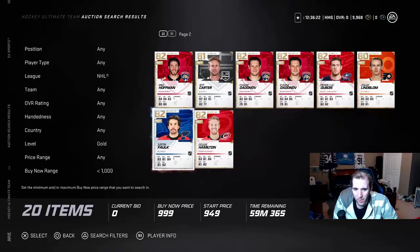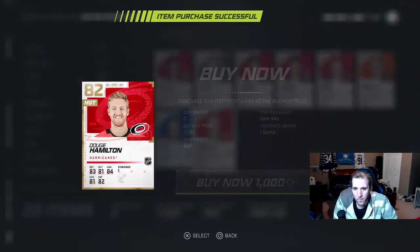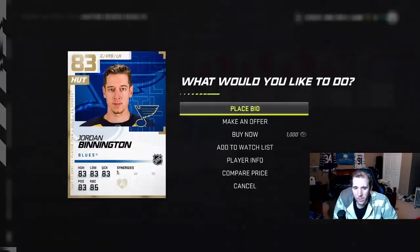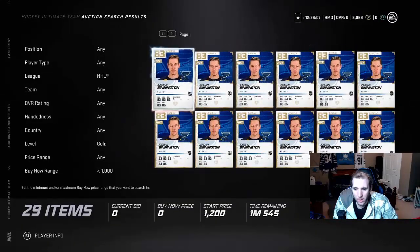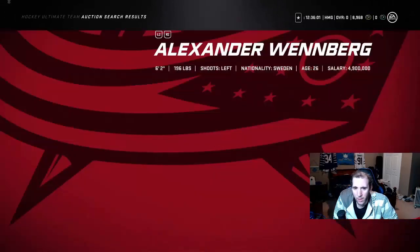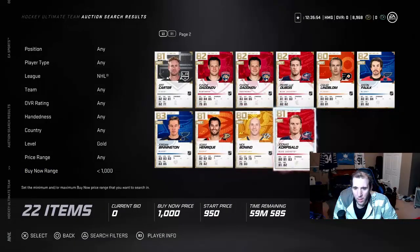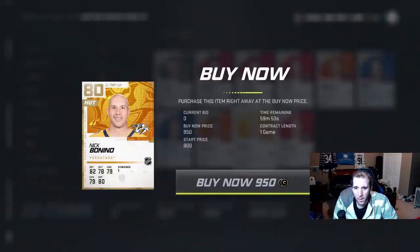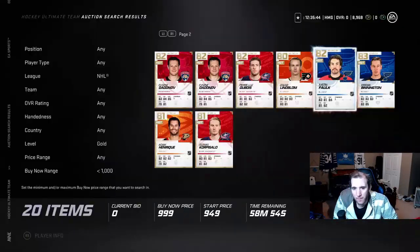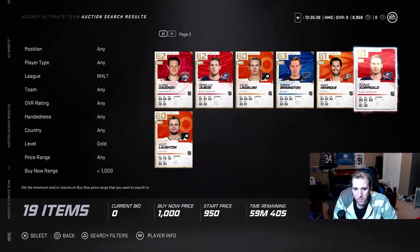We're at the 50-minute mark right here. Dougie Hamilton — I'm going to look at that card. It's an 83 overall. Jamie Benn — let's see what he's going for, 29 on the market. I hit the wrong button — probably gone. This guy is going high in the market, I'm going to buy him. So we bought him. Let's stay here for a couple seconds — 950, 950, done.